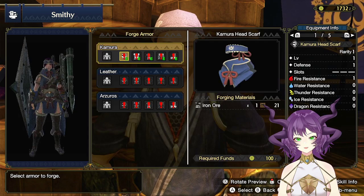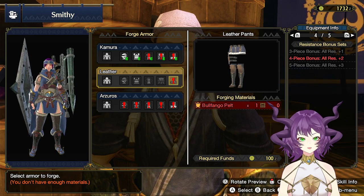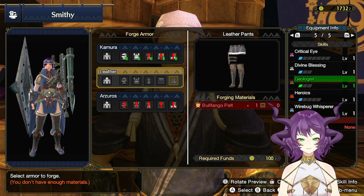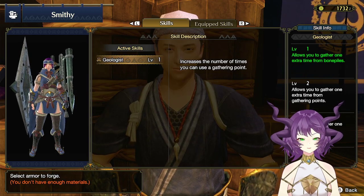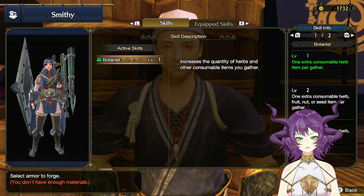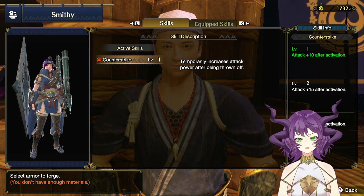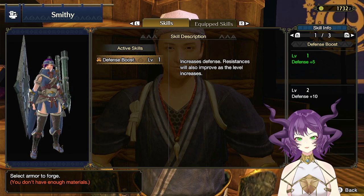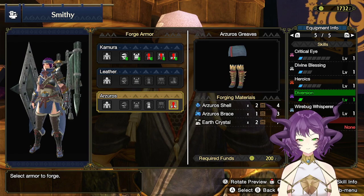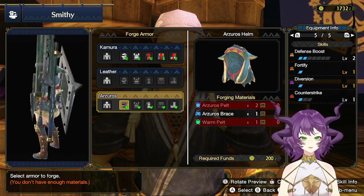Yes, forge and upgrade armor. Forge armor — I can do leather with warming pelts, which is going to give me skills like Geologist, Botanist, Hunger Assistance, Fortify, Counter-Strike, Defense Boost, Diversion. That's pretty cool. Let's wear these. Good old Azeros armor, my dude.